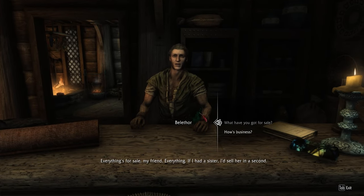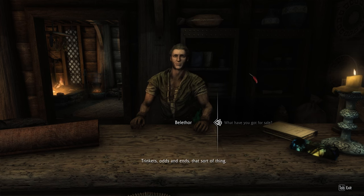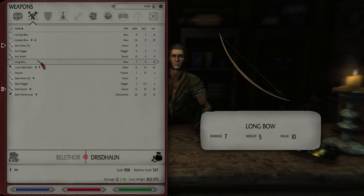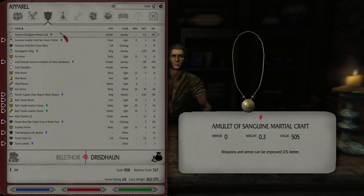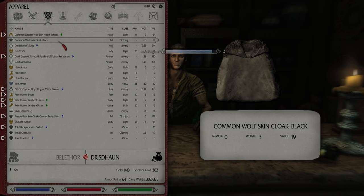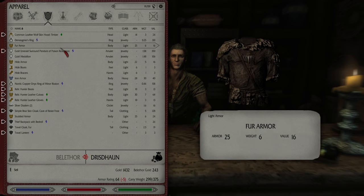Everything's for sale, my friend — everything. Trinkets, odds and ends. That sort of thing. First of all, let me see what I can sell you. Most of this stuff I'm gonna want to keep. Amulet of Sanguine Martial Craft — I don't need that. Common Wolfskin Cloak — I have the enchanted one so I don't think I need that anymore.